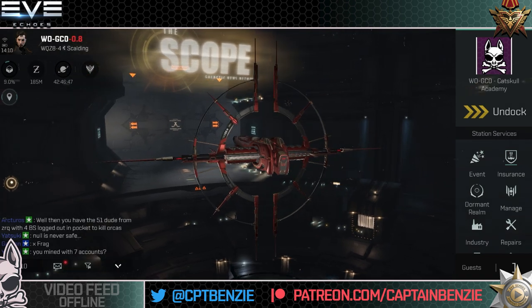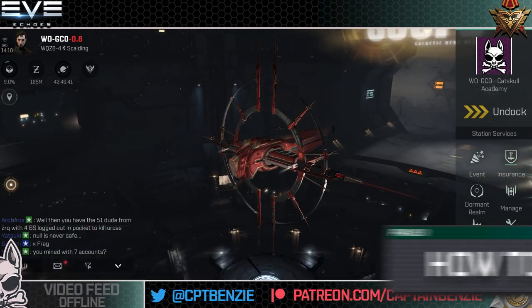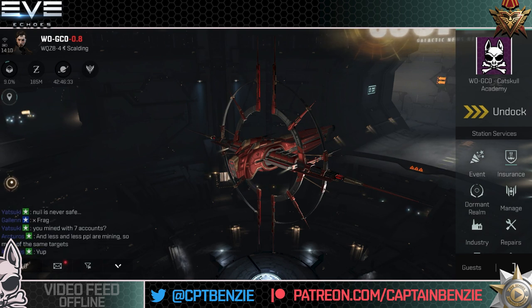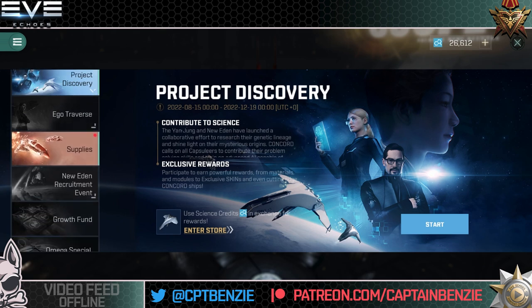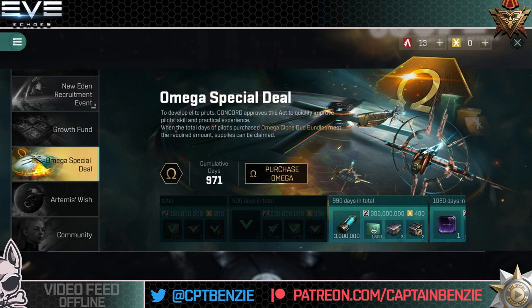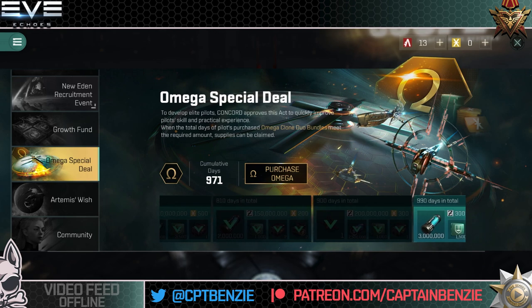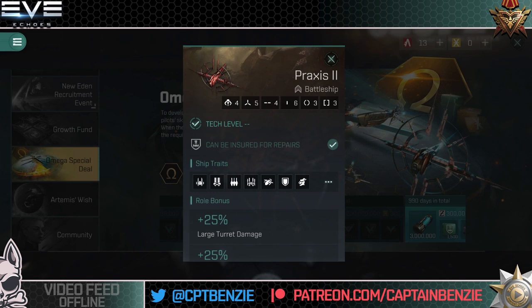The first question you're likely to have is: how do I even get one of these? It's not on the ship tree, you won't find it in the market — it's a bit of a tricky one to get. If we go into the event tab and scroll all the way down to the Omega special deal, you've got all these different tabs. The longer you have combo Omega active, the more of these upgrades you'll get. The Praxis 2 is the ship you get here for having, I think, 900 days of combo Omega active on your account.